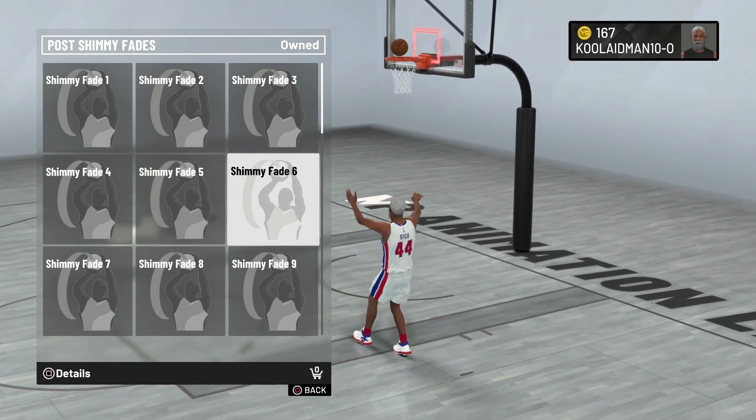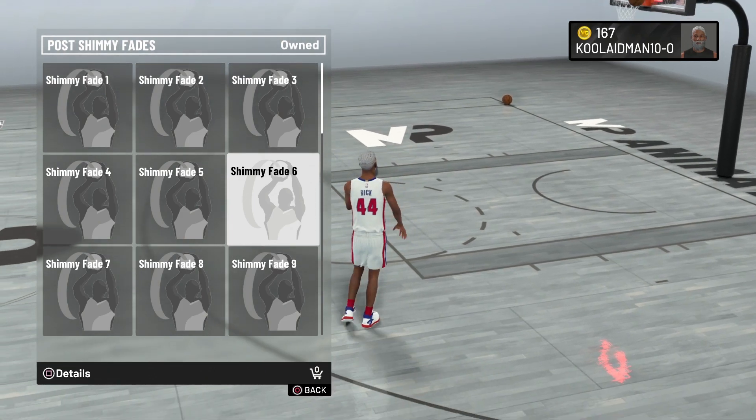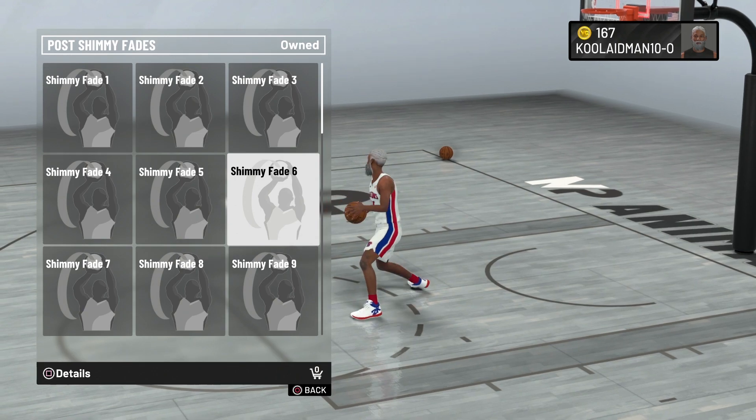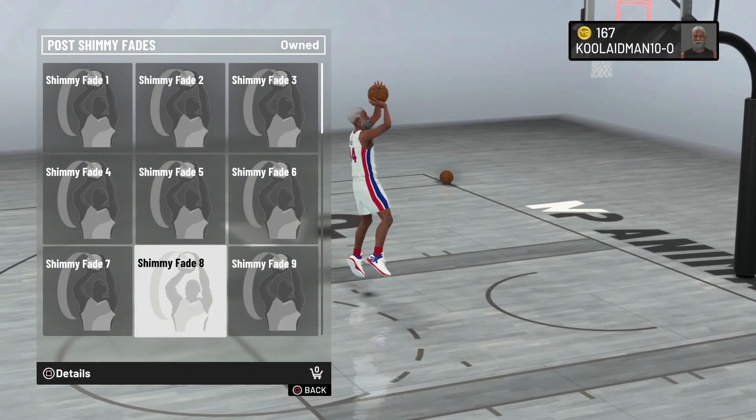Shimmy fade six — I don't like it. He fades to the right but he double fakes for no reason; he's not even moved. The person isn't even going to bite on that. The left is a better fake than the right. Six is not something I'd recommend.